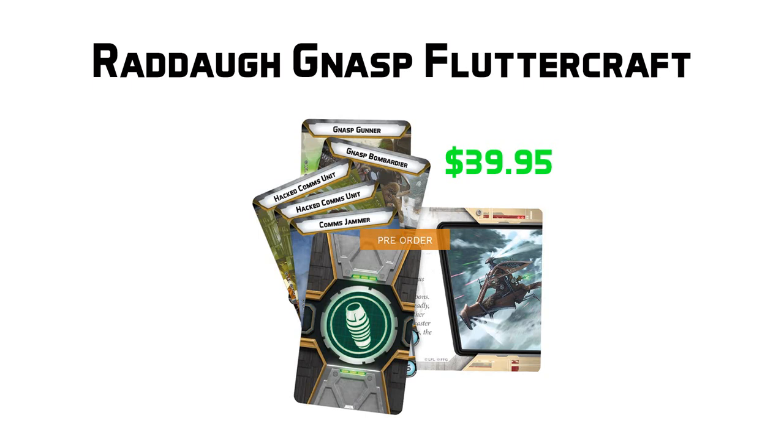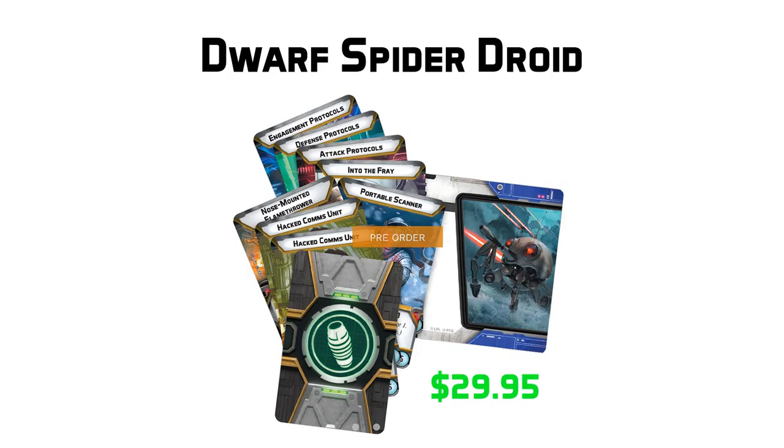Moving along to the Dwarf Spider Droid — first up, it is $29.95. I was kind of complaining about this in a previous video, but somebody reminded me that the Republic ATRTs were also $29.95, and I did end up buying three of them myself. The price creep from soft plastic to hard plastic has been here all along, so I'm not sure why I was originally surprised. While I don't think it's the best price compared to a lot of the other box sets we get in Legion, it's still a fair price point, so I'm kind of redacting my complaints from the previous video.